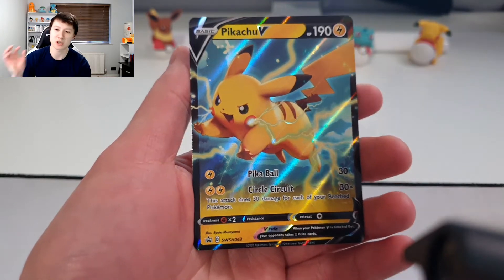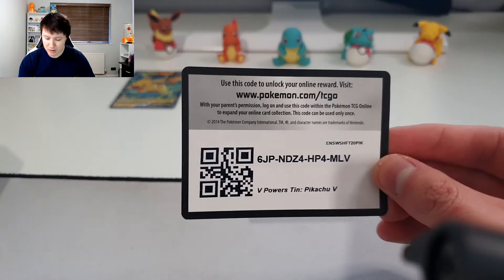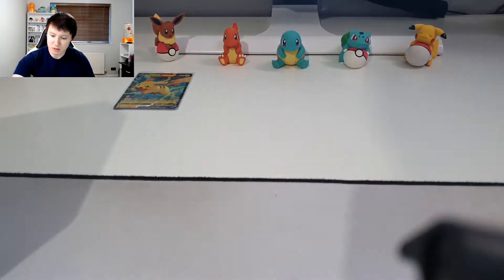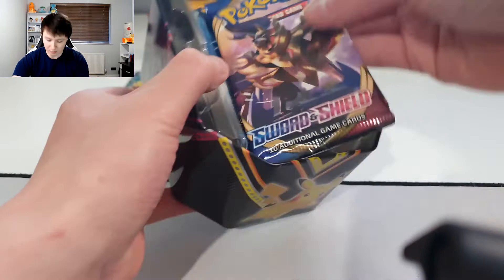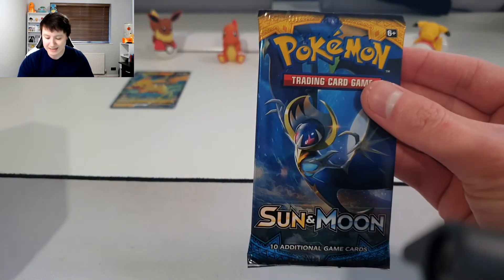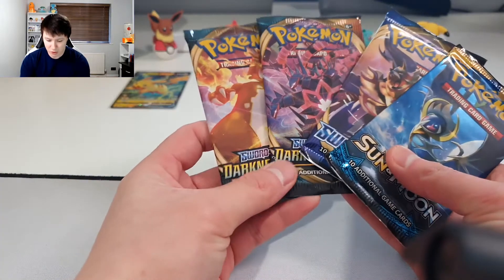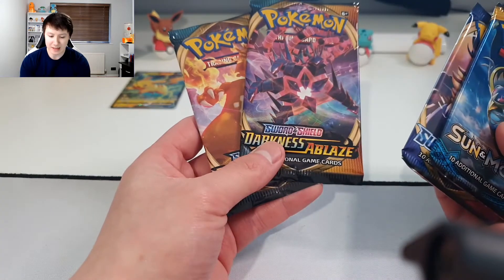We now have the code card for you guys to use, so feel free to go ahead and use that. We have one Darkness Ablaze booster pack, two Darkness Ablaze booster packs, one Sword and Shield booster pack, and one Sun and Moon pack — I think that's the exact same set of booster packs we got in the Eevee V Powers tin, so hopefully we can get some even better pulls today.